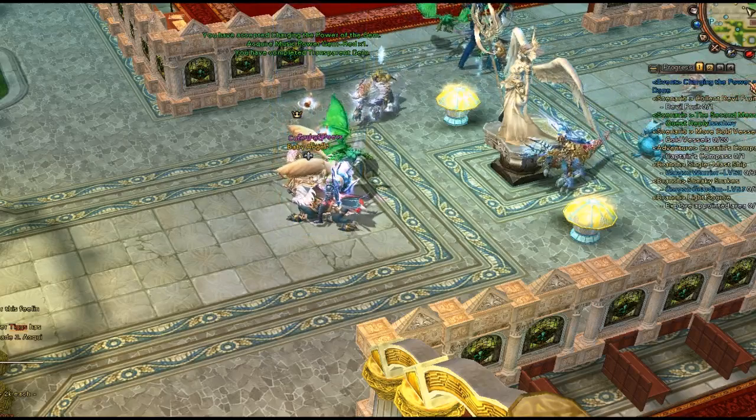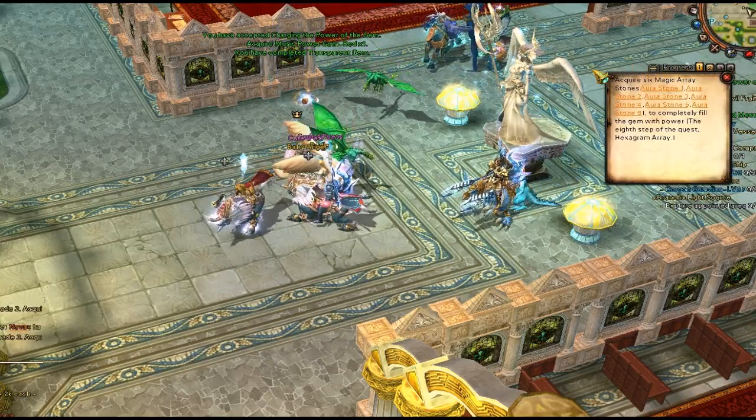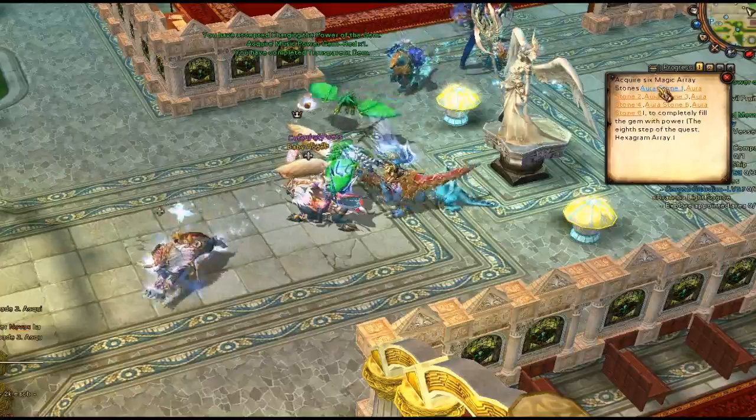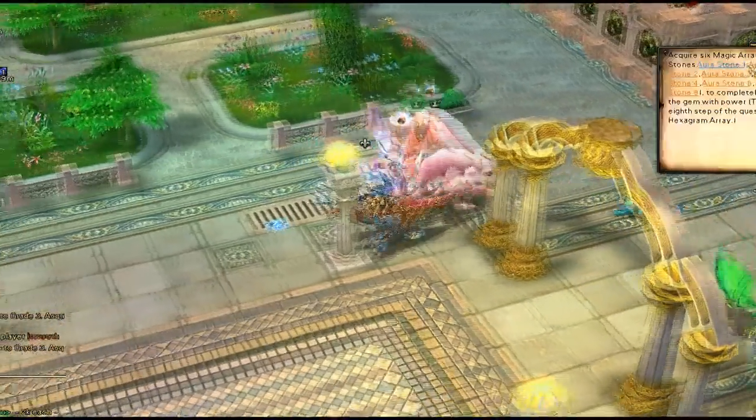You're going to need to click on your quest tracker and you'll see a bunch of different coordinates that you can go to. You're probably going to want to go to Aura Stone 1 — that's usually where most groups start hex.